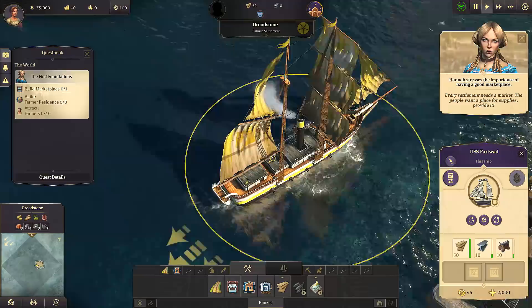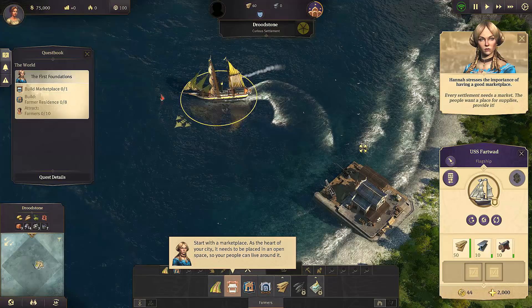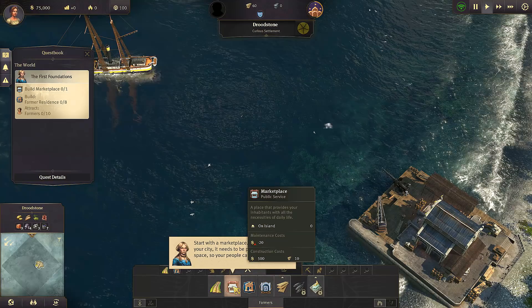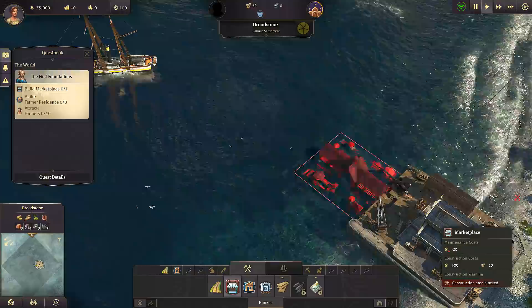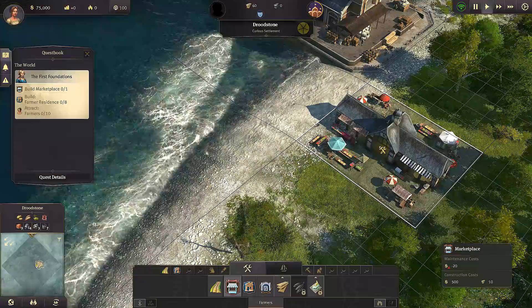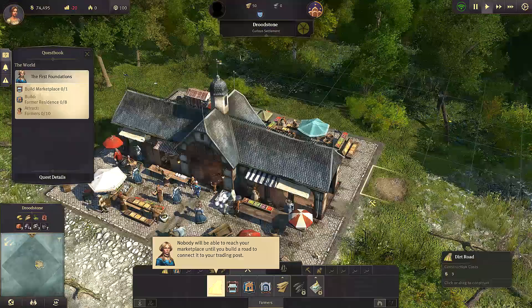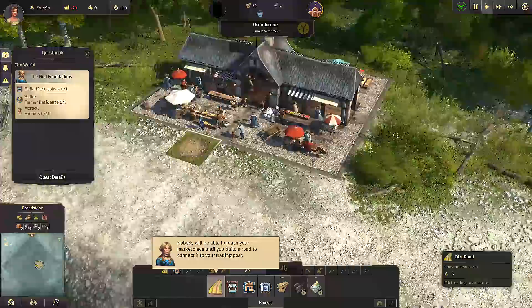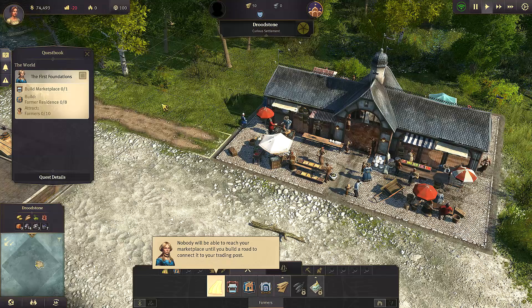The people want a place for supplies - you want a marketplace. I love how the USS Fart What's down there. We need to build a market - 'a place that provides our inhabitants with all the necessities of daily life.' I like this, especially as it's on a grid - I like things on a grid because then it looks all tidy and neat. We'll put it there - that looks nice. Oh, I got a dirt road! So we can put down dirt roads to join stuff up.